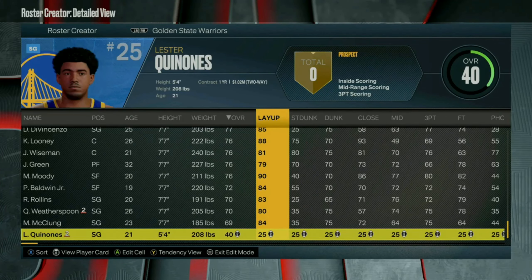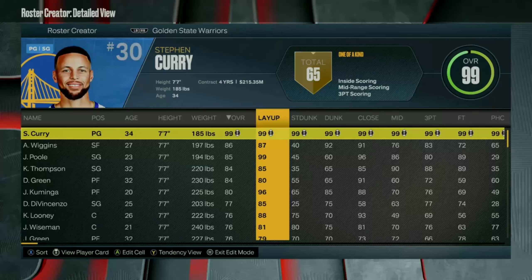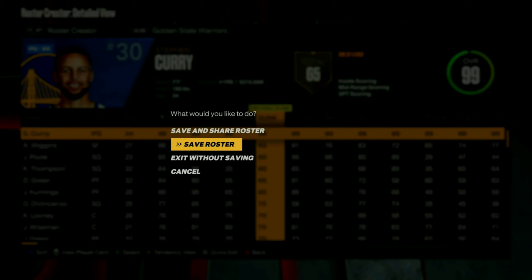After you guys have adjusted that, you can then go ahead and back out. Exit and then hit confirm changes. Once you back out, you wanna make sure that you either save and share roster or just save roster overall. Name it whatever you want and then you're good to go. But like I said, I've already done this part for you if you're on Xbox current and next gen. But if you're on PlayStation, you are gonna have to make your own roster.